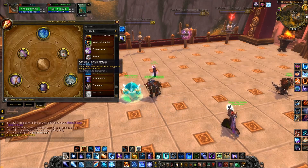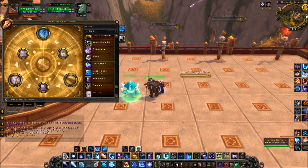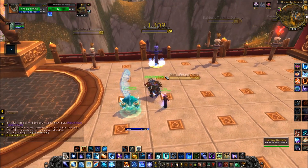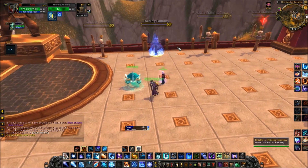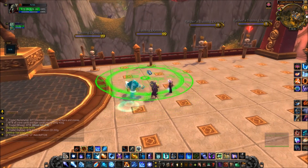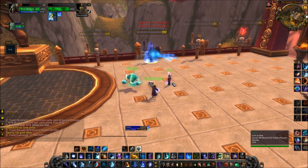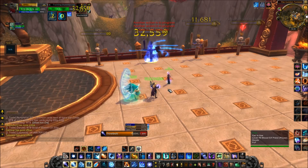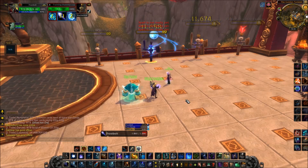For major glyphs, let's start with Glyph of Deep Freeze. What this does is make Deep Freeze no longer on the global cooldown. This is very good because without the glyph there is a delay before it activates, but with the glyph it fires much faster. As a Frost Mage you need to keep your target frozen, so this is essential for bursting people down — remember that.